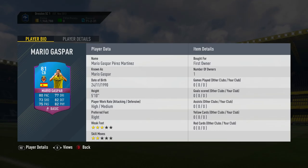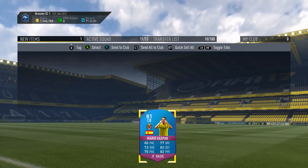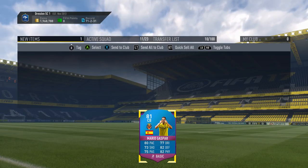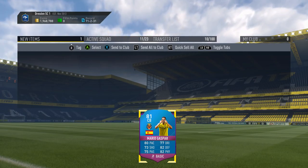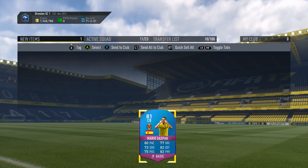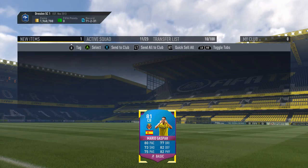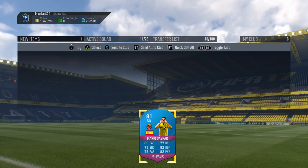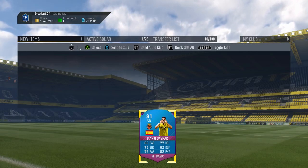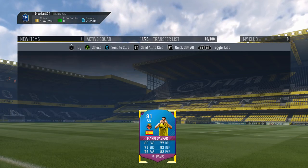We have ourselves a Mario Gaspar — he's 81 rated, only 5 foot 10, and he does have high/medium work rates, but I still think he's going to be a beast. Those stat boosts are quite cool and he looks to be a nice card. I love the blue and purple — I would pay a lot of coins just to have a player in that color, it just looks sick. He's got a dynamic image which is amazing. I've completed this challenge and shown you how to do it, and there are ways you can do it cheaper too. If you enjoyed the video, smash a thumbs up, subscribe if you're new, and I'll catch you next time — peace!